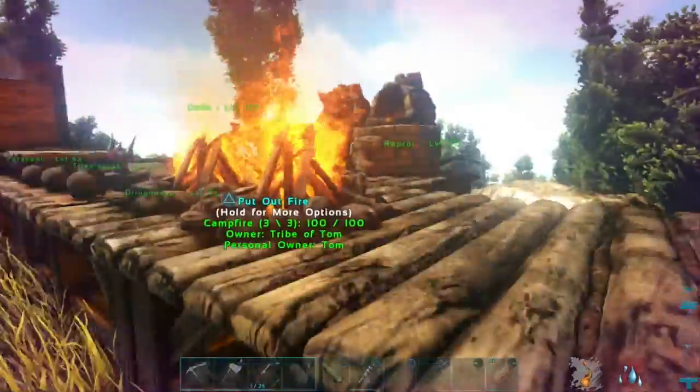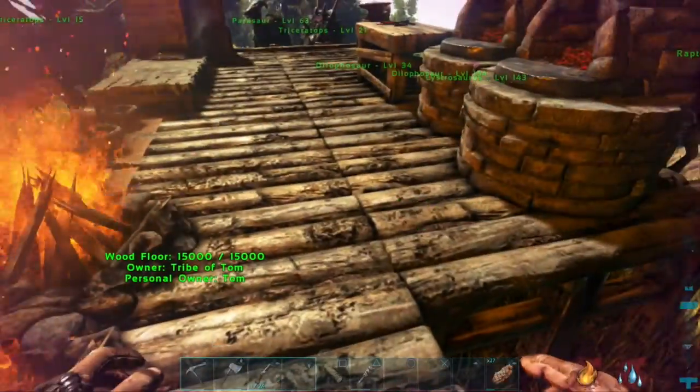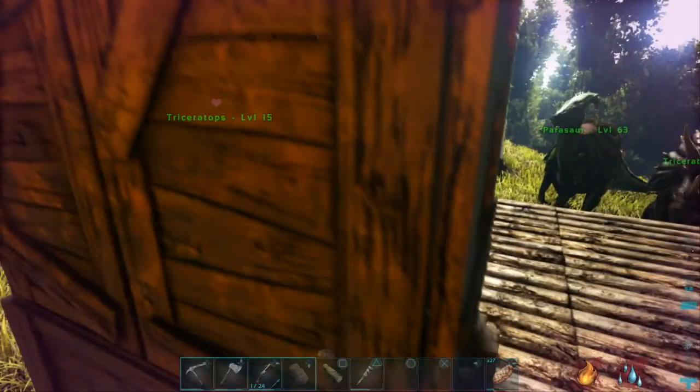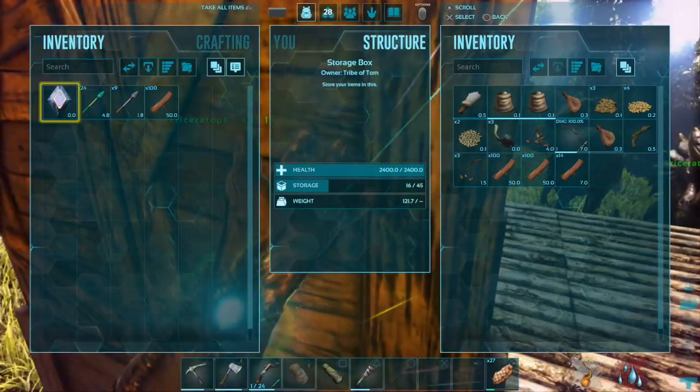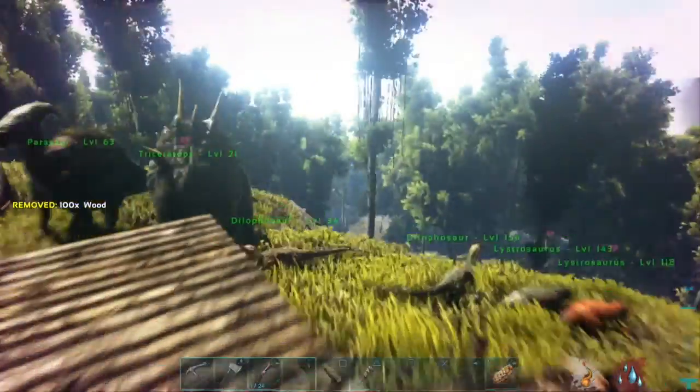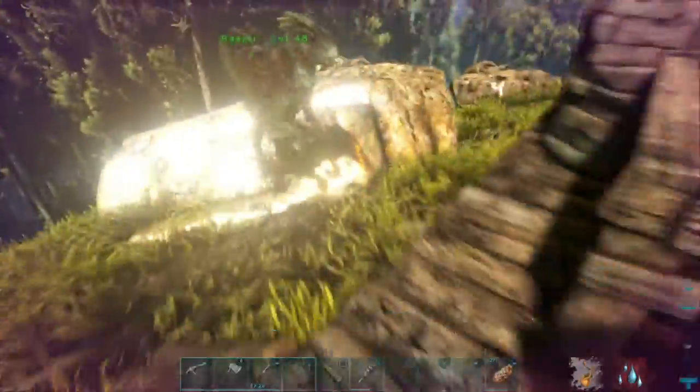On PlayStation you want to press L1. I'm not going to do it now because all my dinos will follow. You can set a taming group, which I haven't really done yet. This is why I've got loads of wood — I just kept doing that with the Therizinosaur.